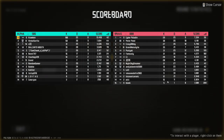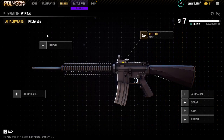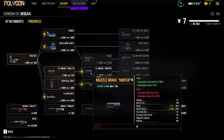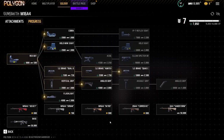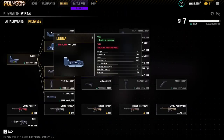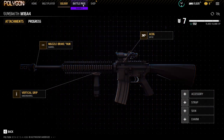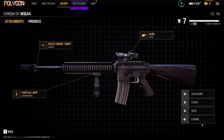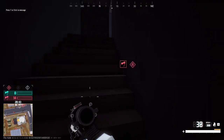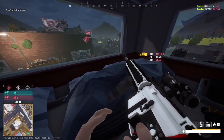108 to 23 is not bad at all for a fresh account. So now we're going to mod out our gun a bit — we're going to get ourselves the vertical grip, skip to the hunter barrel. We can try an ACOG on this thing. We take the ACOG, the grip, the hunter barrel, and we unlocked something too. So we can deck out our gun a bit and add some charms. Alright, we're going to run with this one.